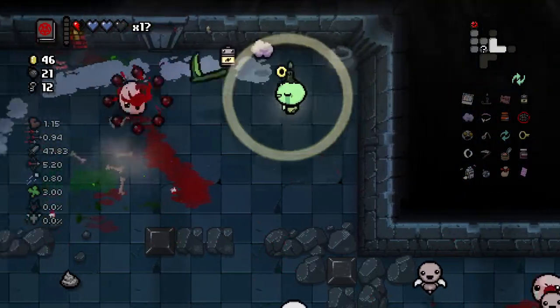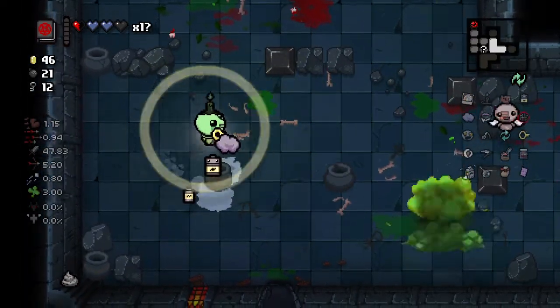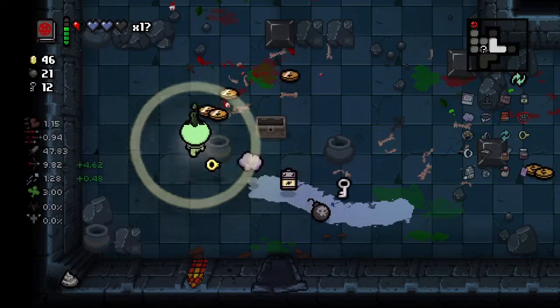These leeches look totally different. I haven't seen any of those new cathedral enemies yet that were shown. Look at these mini batteries — these are great, they give you like half charge.